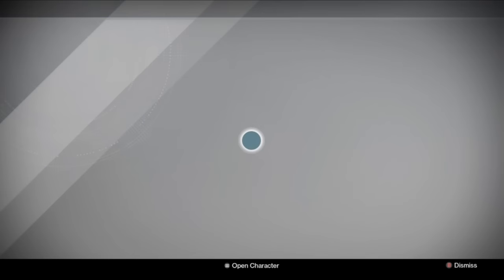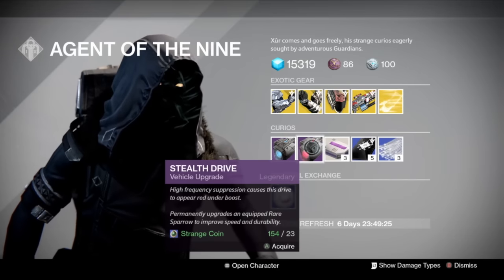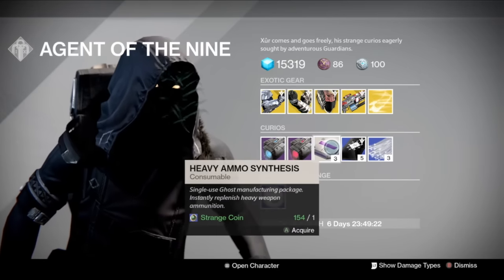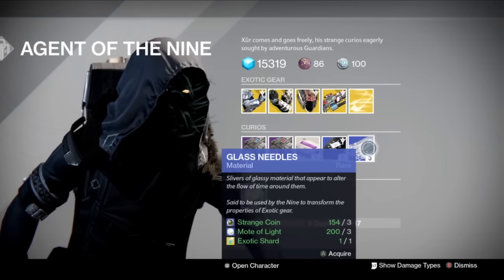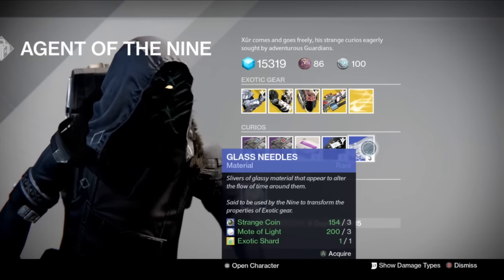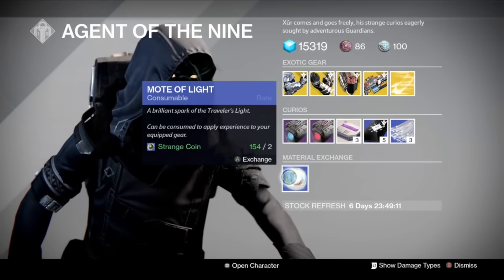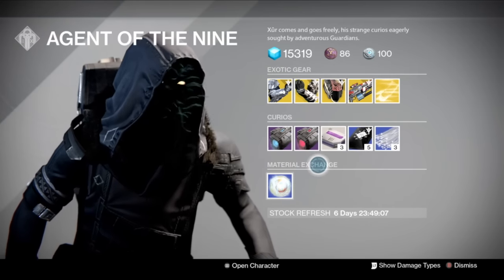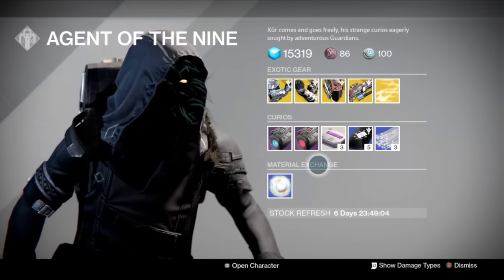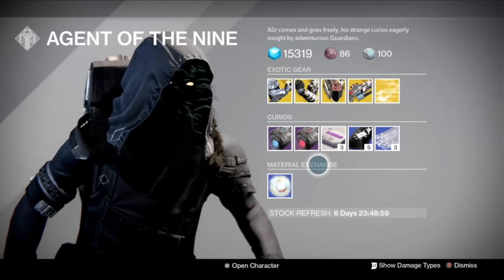Let's see what he has. He's going to obviously have his normal set of wares — his blue and red drives for your rare sparrows, three heavy ammo synthesis for one strange coin, five Three of Coins for seven strange coins, glass needles, and motes of light. If you've got strange coins to spare, I'd definitely look into buying heavy ammo synthesis and motes of light to boost up your character, especially when Rise of Iron comes out.